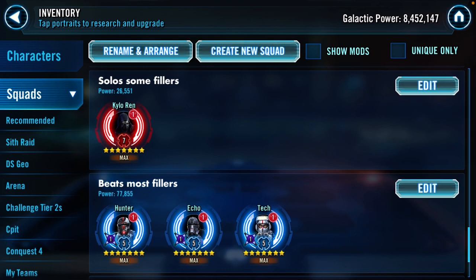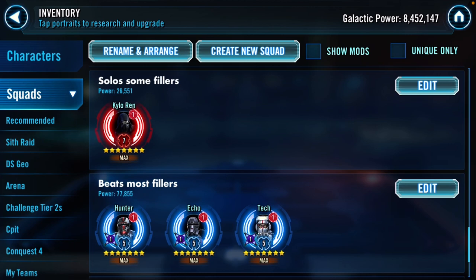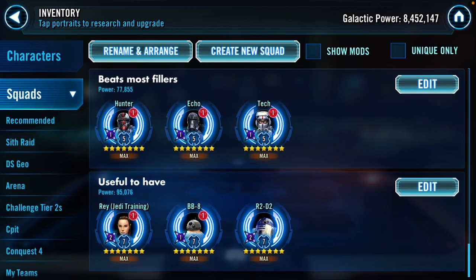I'm working on SLKR and I've got a couple First Order toons at this point including OG Kylo. At this level you really don't see anybody putting Cara/Ewoks on defense, but if they do I'll handle it. I've got Bad Batch and Jedi Training Rey - those are also very good universally.